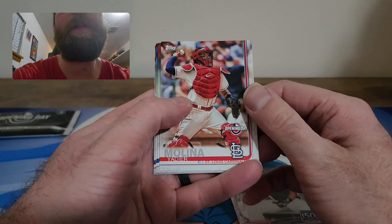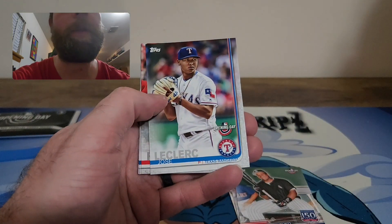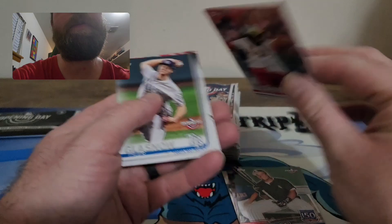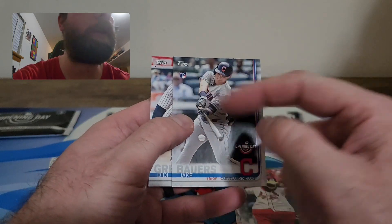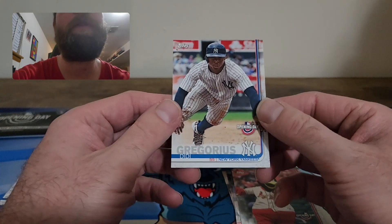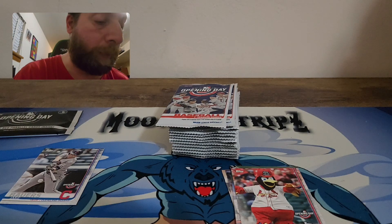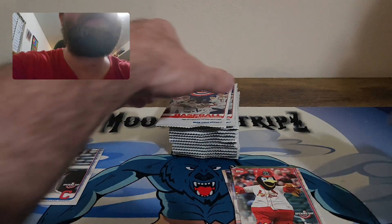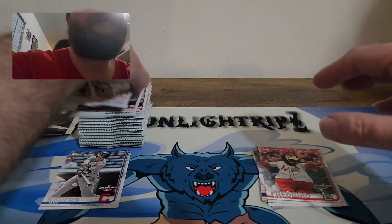Yadier Molina, Francisco Lindor — he actually plays for the Mets now, so these are obviously outdated. There's a LeClerc, a mascot Fred Bird — that's an insert. Tyler Glasnow, and Jake Bauer — that's a rookie right there. Didi Gregorius — sorry if I mispronounced your name. So far that's the only rookie I've seen. Hopefully things start heating up.